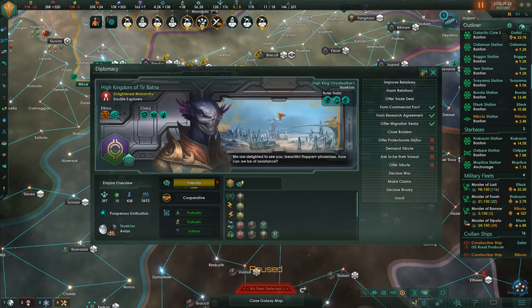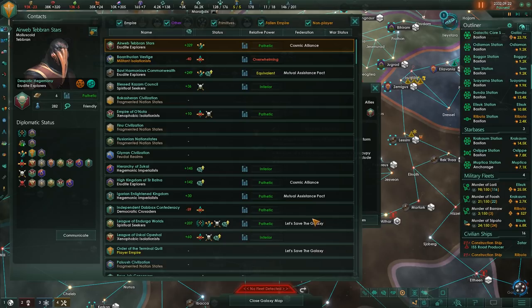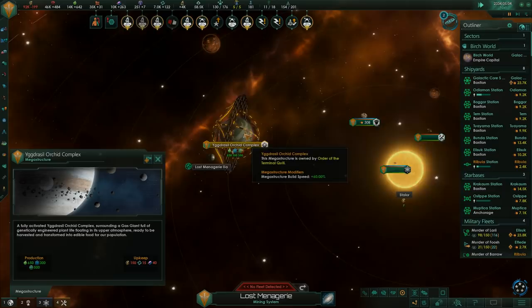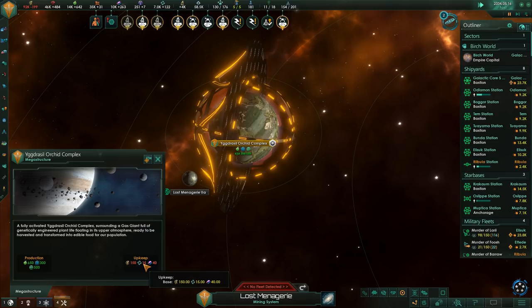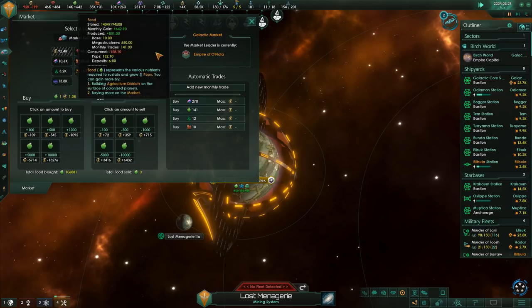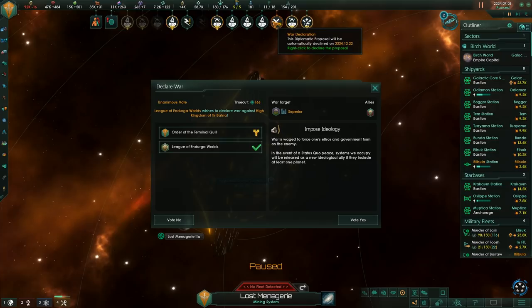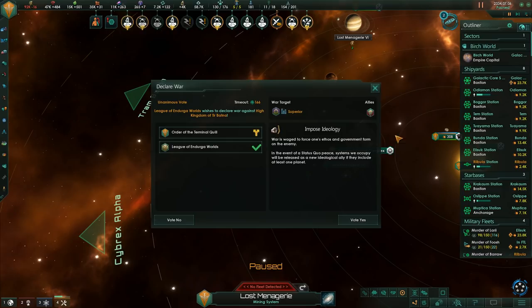We have another war proposal from the Federation - they still want to go to war with those purpley-greeny guys. This time the enemy are better than us, so clearly they're building ships, and they're also in a small federation with the purple faction next to them. This didn't really seem like a good idea, but while I said no to the war, I did start preparing for it - moving and building ships, thinking something might actually happen. We've also completed the repairs of the orchard complex, so now we have food production in our faction for the first time - we can get rid of all the food we were buying off the market.